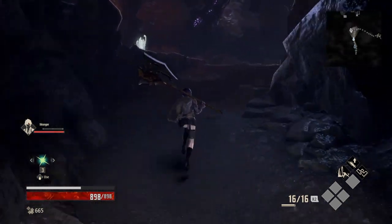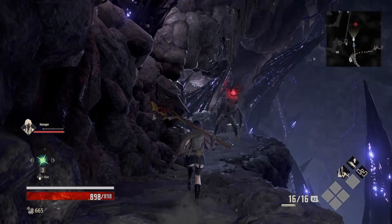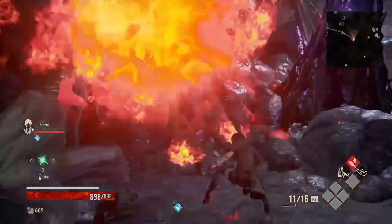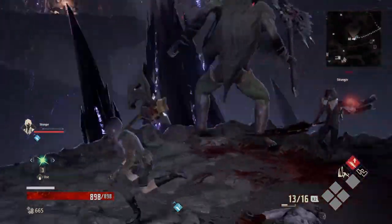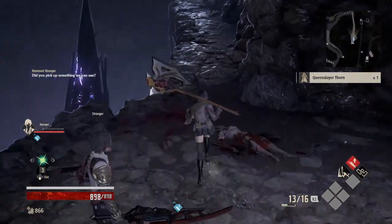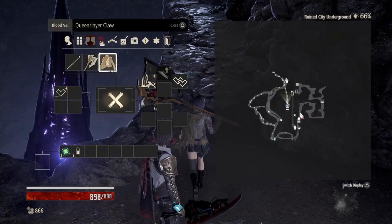Alright, let's go back this way and fight that big guy now that we have a partner. In the distance, it's the lost. Yeah, I see him. We're gonna power up. That was a sweet dodge on my part, by the way. I did pretty good dodging that Queen Slayer thorn.